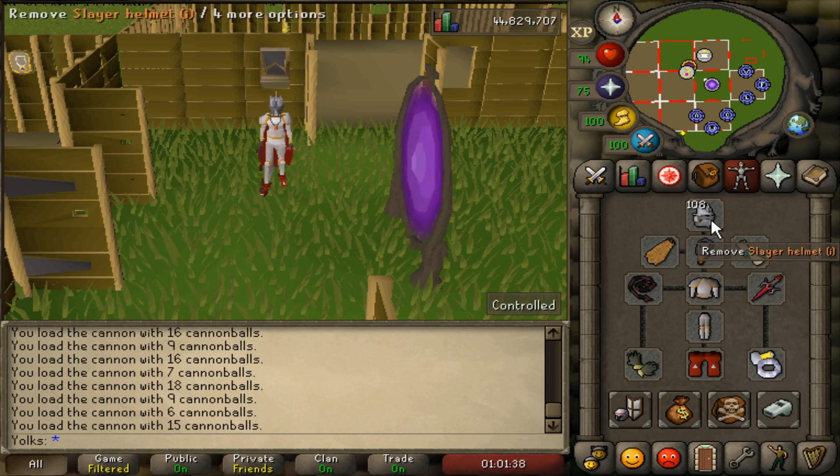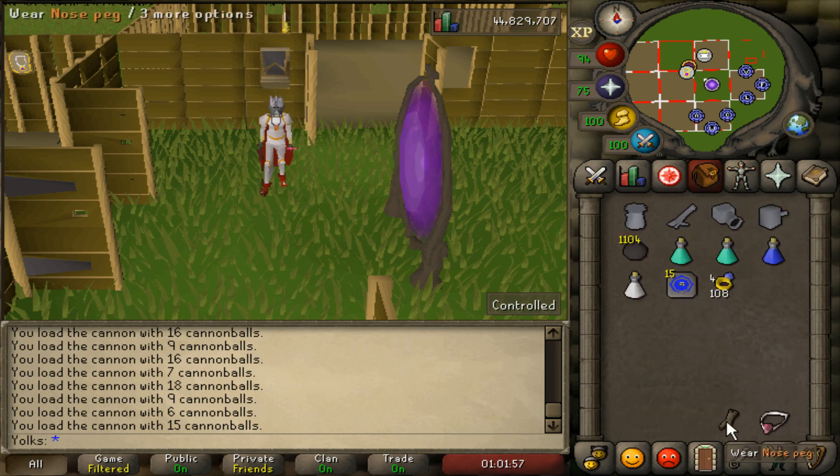If you decide to go with the Slayer helmet route, you want to bring a necklace such as the Amulet of Torture, Amulet of Fury, or an Amulet of Glory. If you're going with the Nose Peg route, the best necklace that you can wear is the Salve Amulet. Unfortunately, the Salve Amulet does not stack with the Slayer helmet, so you can't use both of them together. But with the Nose Peg, you can use the Salve Amulet or the Salve Amulet Enchanted to get a bigger boost for damage when killing Aberrant Specters.